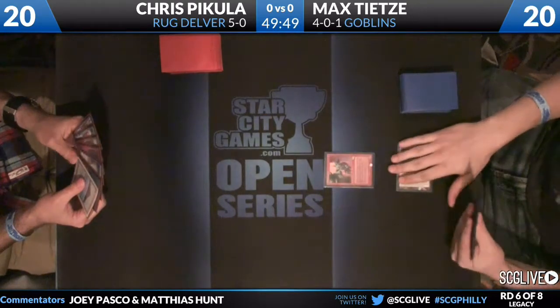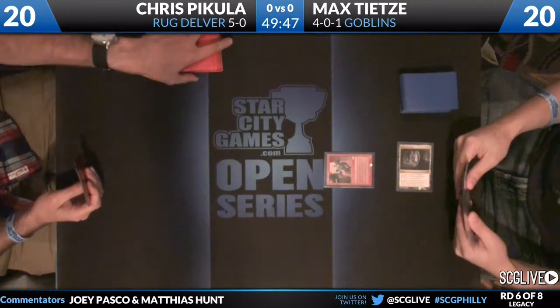Chris Bakula, the Meddling Mage, certainly not having an easy route to the top eight. He already had to defeat Gerard Fabiano in round three. Two rounds later, he's playing against Max Teets, an Invitational winner who is also undefeated, although he does have one draw with Goblins. Max is on the play, and both players are keeping on seven.